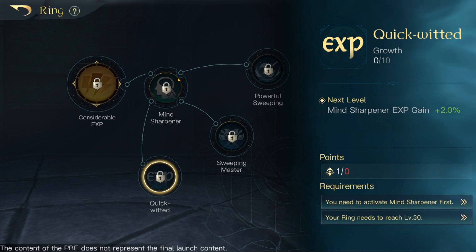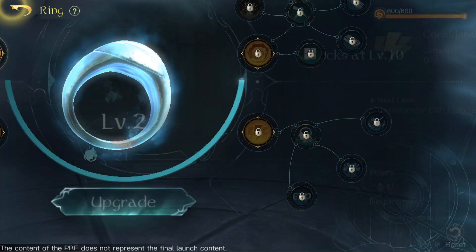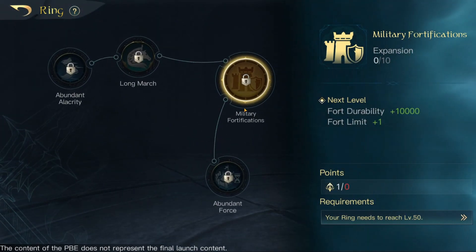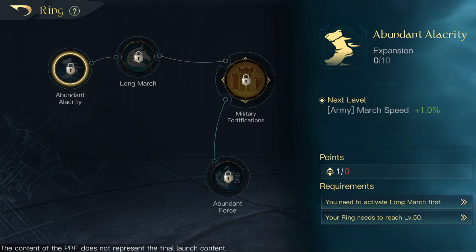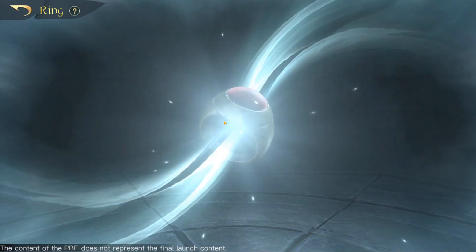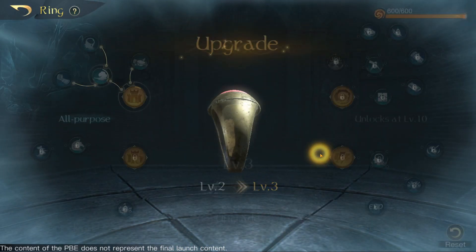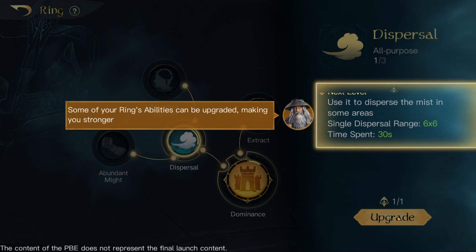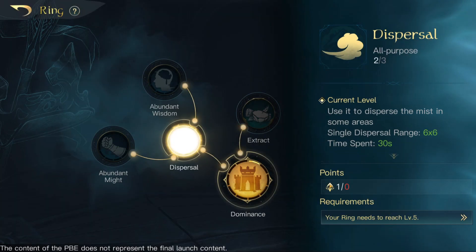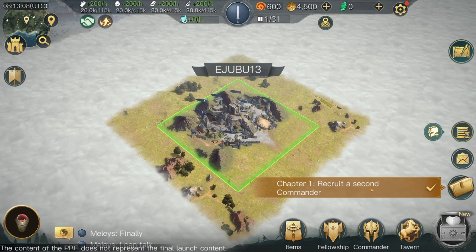Over here it's a lot smaller. We have fort durability, conscription time, long march, and army march speed. We can upgrade the ring straight away, so we may as well do that. And we can upgrade dispersal.